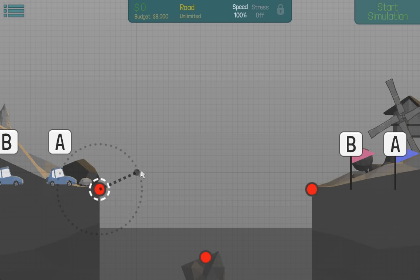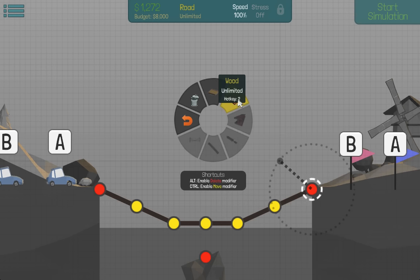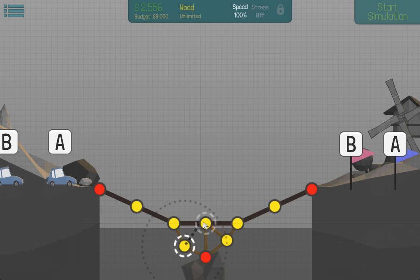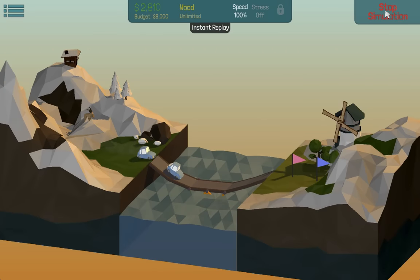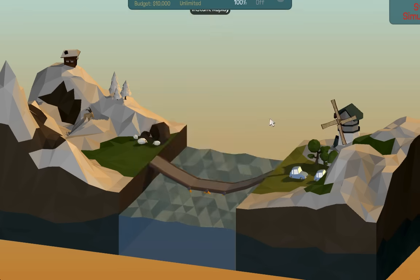We can now build the road wherever we want. So maybe let's go down like that, then up again, just to save material. But we should be able to build something like that. It's wobbly like hell, but it worked. Cool.